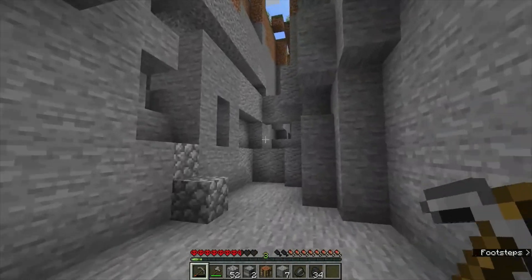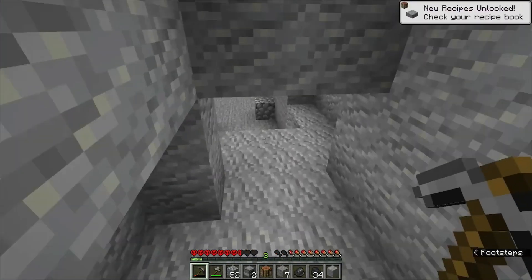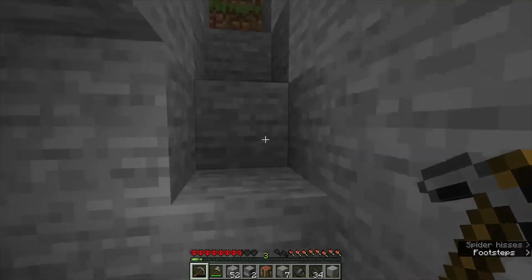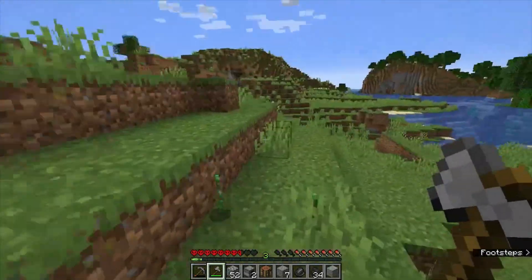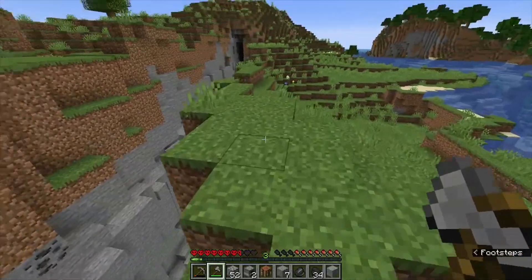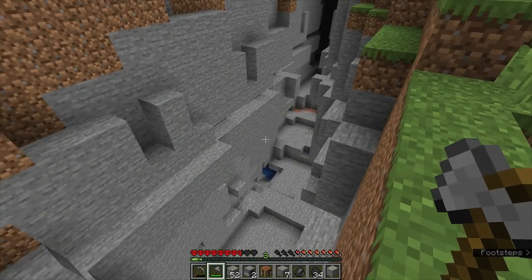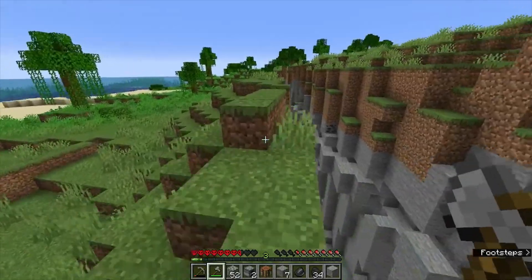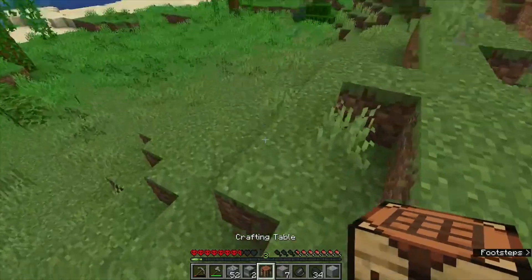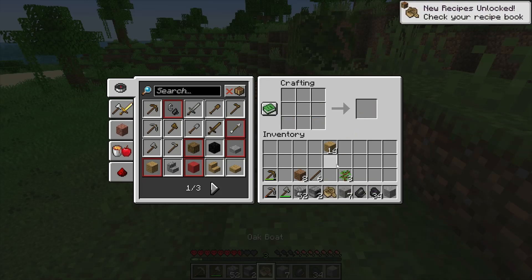I want to see what resources we can get on the surface first. There's definitely a cave somewhere back here but I'm not going to check it out right now - I don't want to encounter any mobs I'm not prepared to fight. I don't see any iron in this ravine, it looks like it's all copper. I have enough wood to make a boat, so we could go explore the ocean.